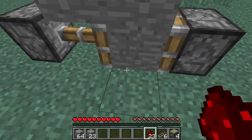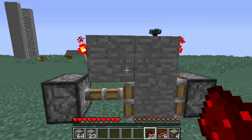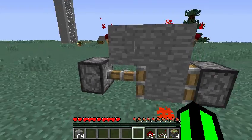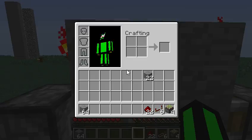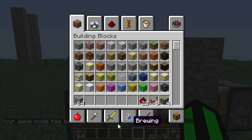Because of that torch down there it powers it through the block. When you take your button and press it, it switches over and you can see it's not powered anymore. That's how the toggle works.